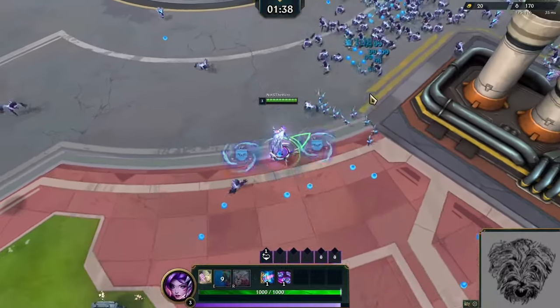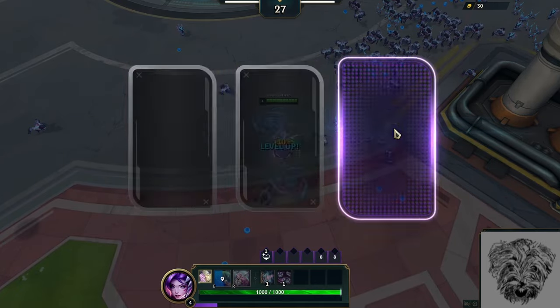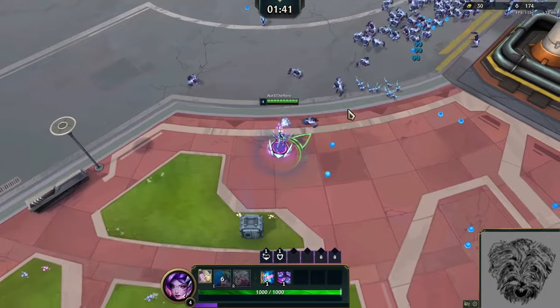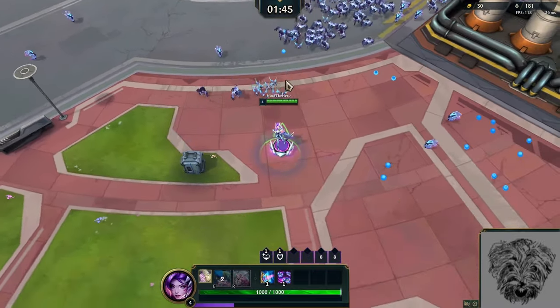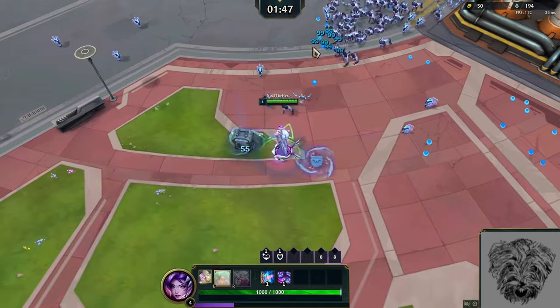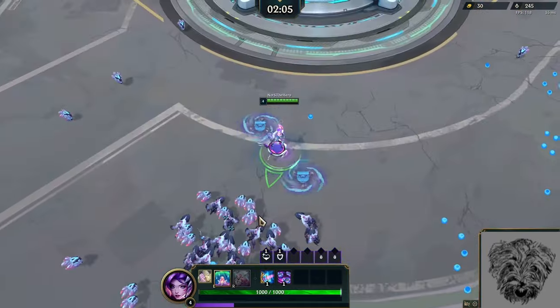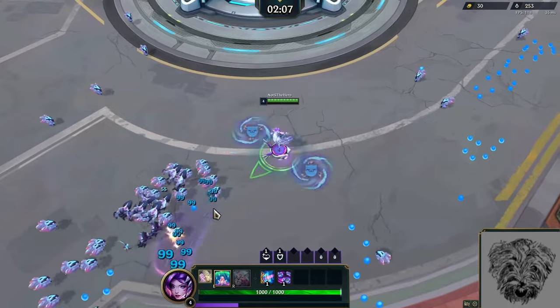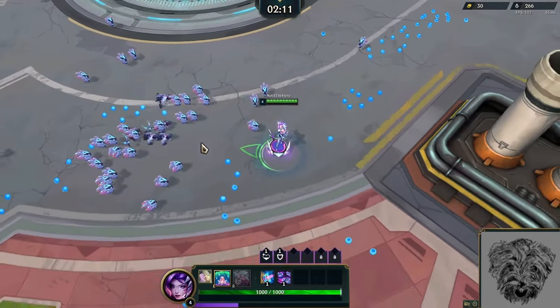I'll use my shield at the last moment to move past all these enemies — one of the reasons why Seraphine is a much better pick than Jinx. I need to be on the lookout for movement speed, which is the other passive I want to prioritize. Armor will be important for keeping me alive, even though it won't help me evolve anything.